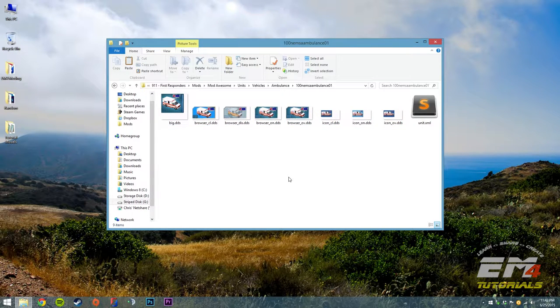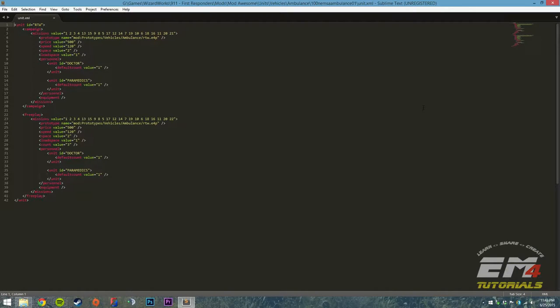Now we need to open up unit.xml and make some edits. You can use Notepad — it works great — or any other text editor. I'm using Sublime Text. Remember, if your game is saved to your Program Files folder on Windows, you're going to need to open your text editor as administrator, otherwise you're going to have some problems saving.